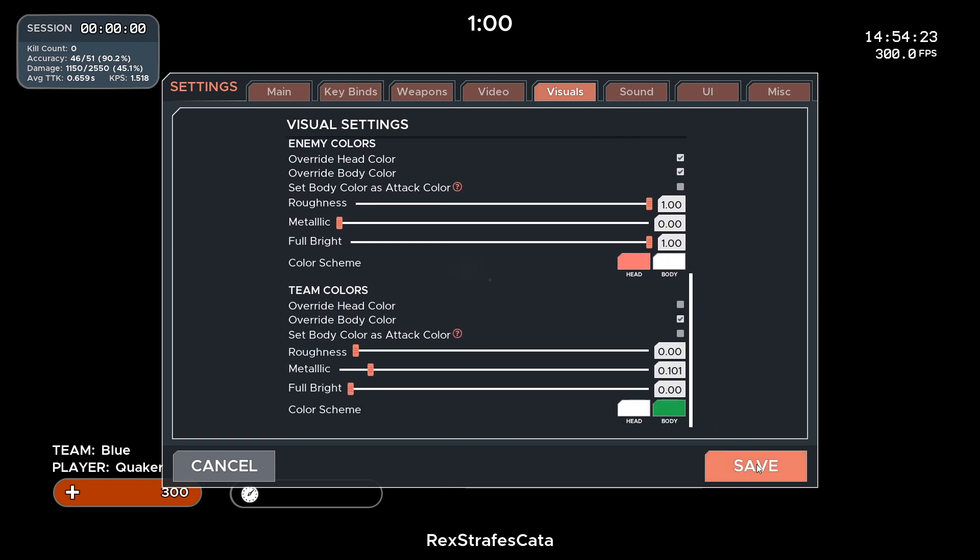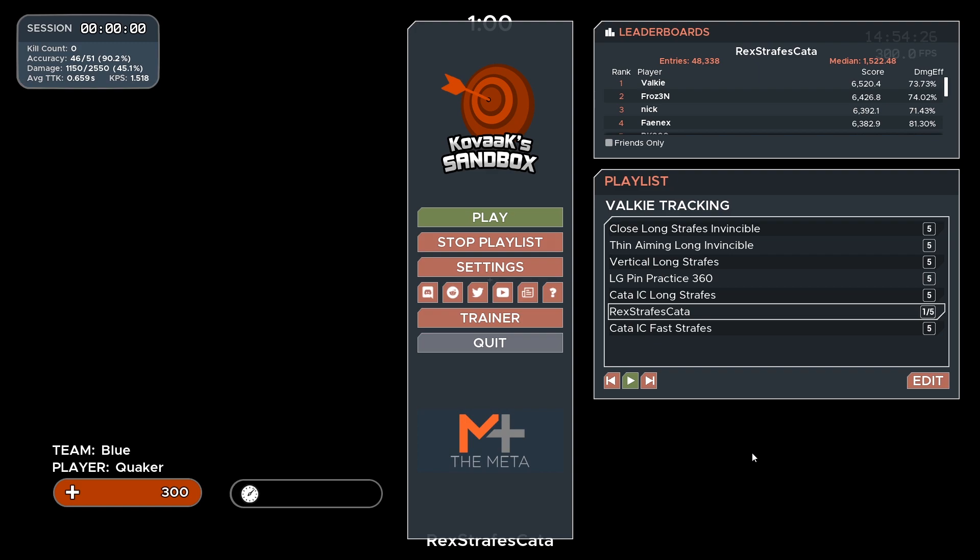Now let's go to the actual routine. I have seven scenarios that I started doing in chronological order months ago, doing them just once a day. It takes me 35 minutes and I do each scenario five times. The scenarios are: Close Long Strafe Invincible, Thin Aiming Long Invincible, Vertical Long Strafe, LG Pin Practice 360, Kata IC Long Strafe, Rack Strafe Kata, and Kata IC Fast Strafe.